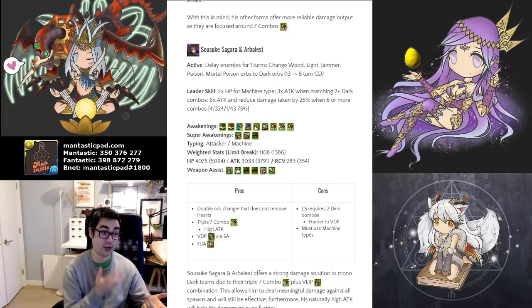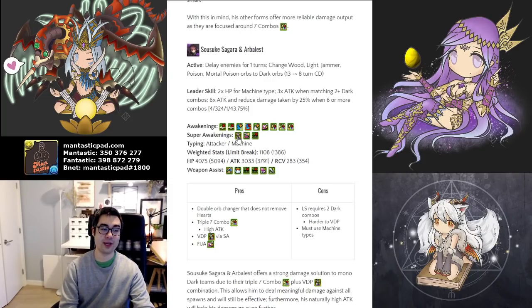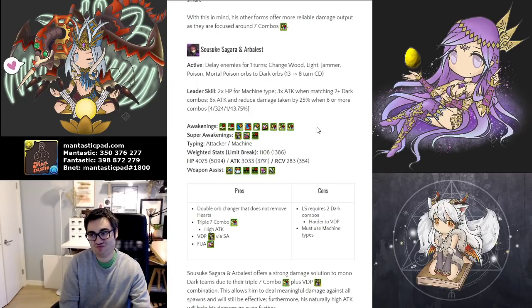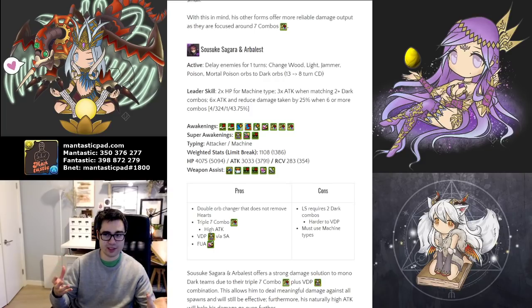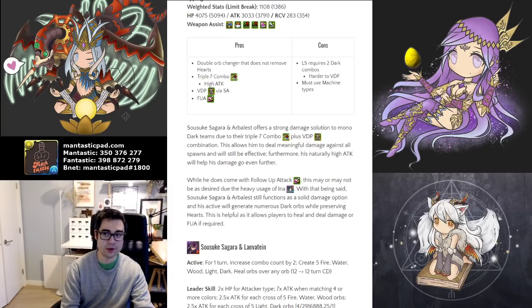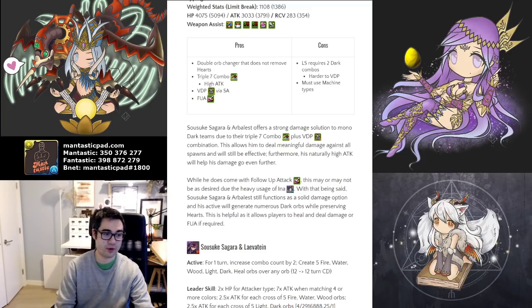It can definitely function well on various teams. Unfortunately, unlike Halloween Cotton, the super awakening is VDP, so in co-op you do lose that VDP aspect. The idea is you're a very powerful sub that can fill a damage role on a wide variety of teams. It does feel kind of like a generic sub, and follow-up attack is less important to have on dark teams, mostly because Ina is quite popular. Whereas for Zealot, especially Wood Zealot, we don't have a wood follow-up attack leader, so it does have a bit more applications.